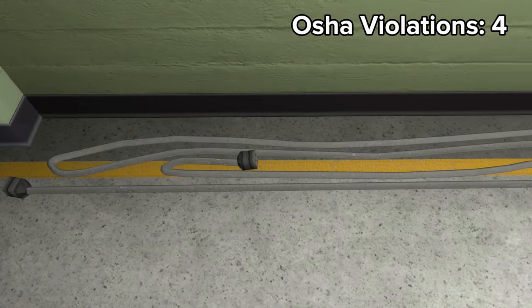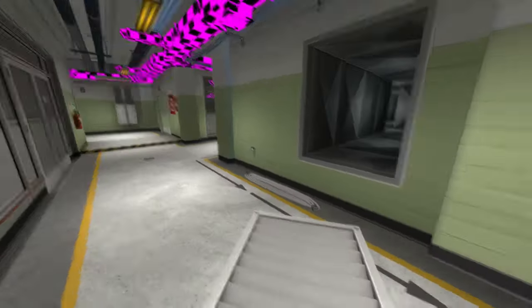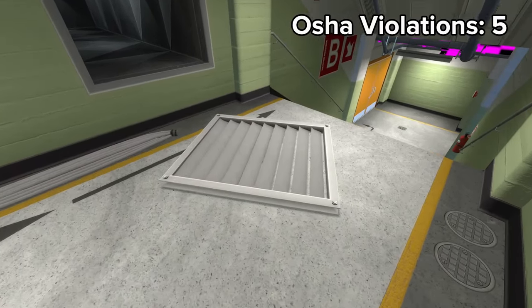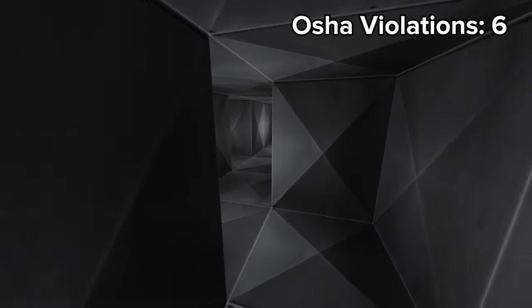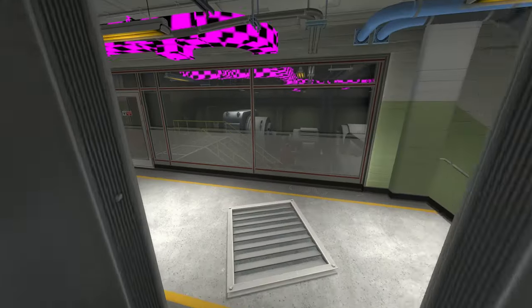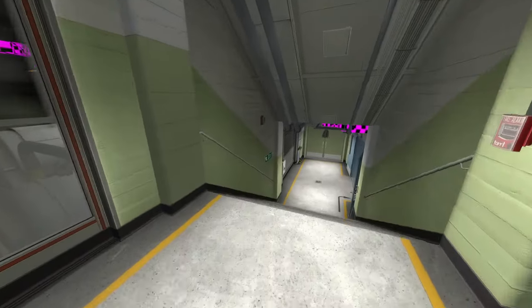Violation number four: some more loose wire. And then there's violation five — a man-sized vent grate in the middle of the walkway. And what is that? Another loose wire. We enter the suspiciously man-sized vent and we see another vent grate — that's OSHA violation number seven.